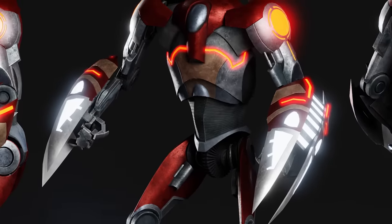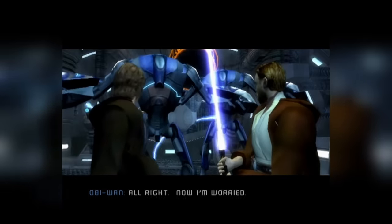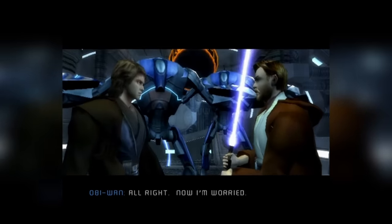The blue version is the most standard, but the orange one finds a way to pack in fiery plasma ball launchers. Many were used on the Invisible Hand, where they tried to stop the Jedi rescue of the Senate.